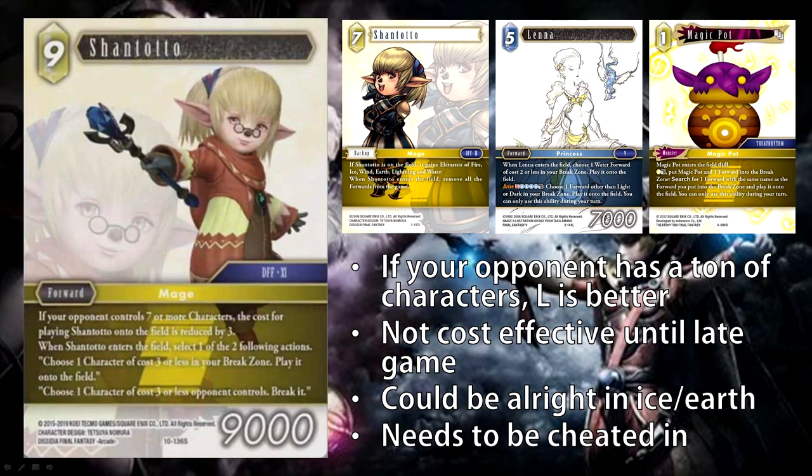The final card we'll be talking about is Shantoto. She is a 9 CP forward at 9,000 power. If your opponent controls seven or more characters, the cost for playing Shantoto is reduced by three. When Shantoto enters the field, select one of two following actions: choose one character of cost three or less from your break zone, play it onto the field; or choose one character of cost three or less your opponent controls, break it. I don't like this card very much. A 9 CP 9,000 power forward that gets you three CP worth of stuff — that's not very cost effective. You still effectively pay 6 CP for a 9K forward with no additional abilities, which isn't particularly great. Even when you cost reduce it from 9 to 6 CP, it actually becomes reasonable, not great.